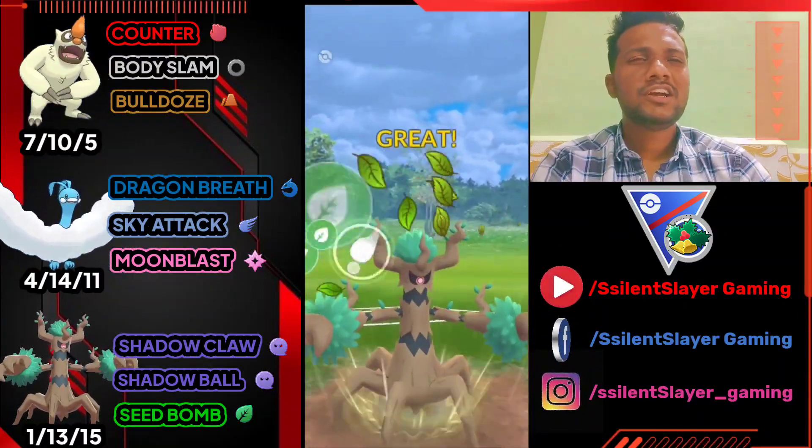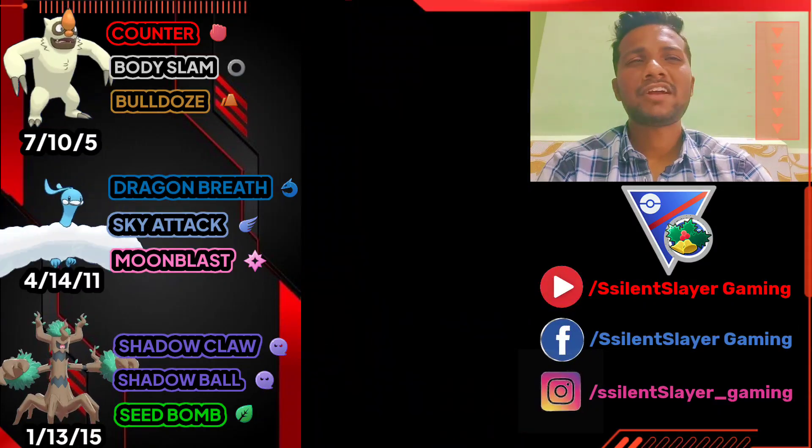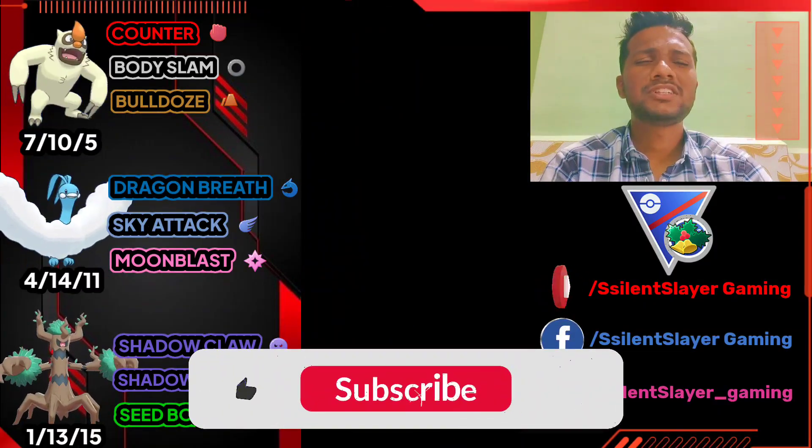As you can see, it was a bad lead — I used both shields against Galvantula — but still a win. This team is effective, so you can use this team and gain your ELO points in Holiday Cup.